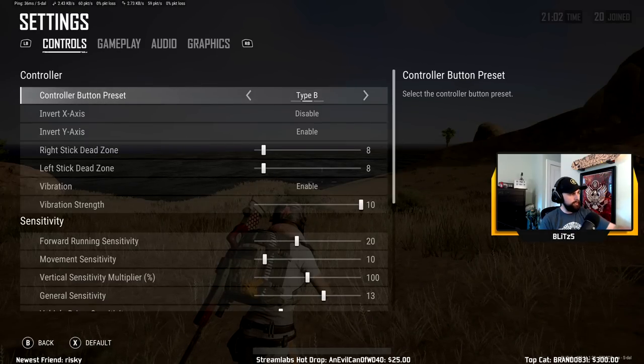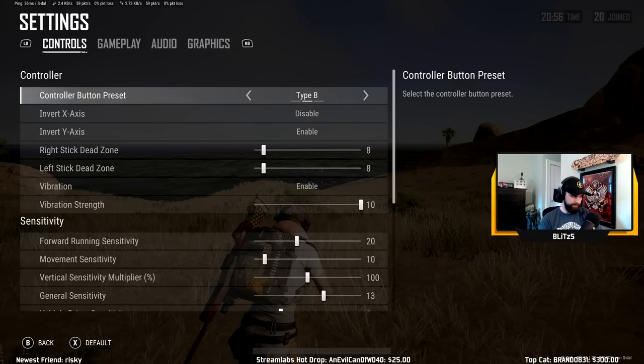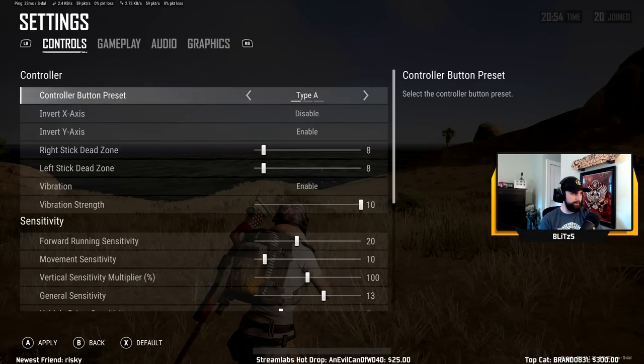So the first thing you're going to see here, we're going to do controller settings, and I'm also going to give you guys some recommendations on the game settings, which I think will help out a lot, especially if you're a new player. So first we have Type A, Type B, and Type C controller presets. Type C was kind of a fail, so do not worry about that. We're just going to explain Type A and Type B.